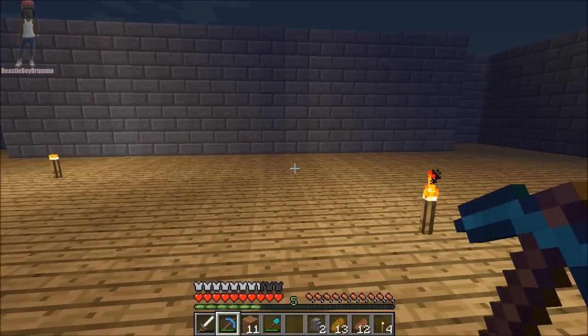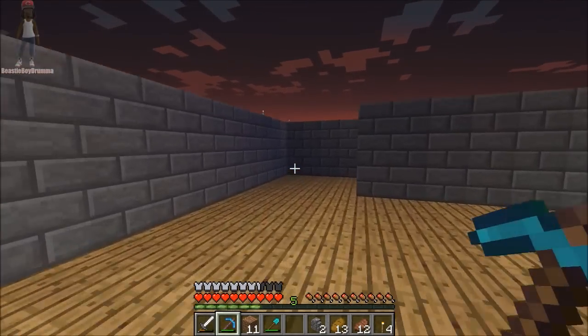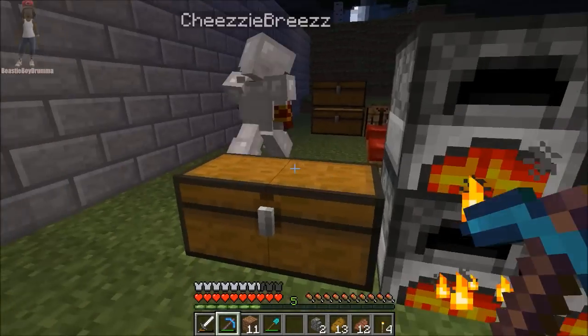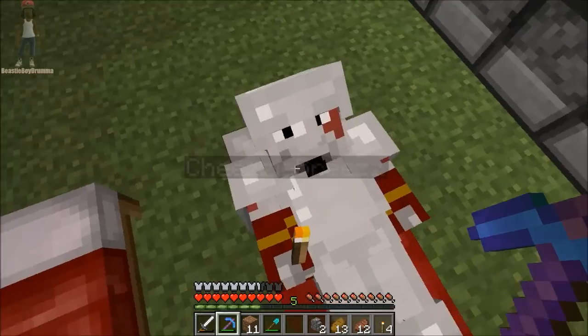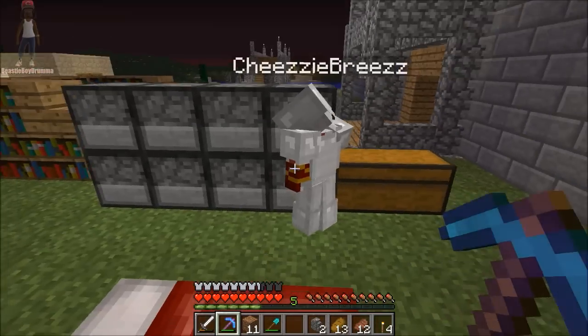We do have to make it three stories now, Jeezy, remember that. Well, he wasn't specific so we can add a basement floor and that counts as a story. Come on man, three stories — this is a mansion, dude. One on the bottom — this is a mansion, it's three stories. Don't be like that, don't look at me like that, I'll stand right here all night.